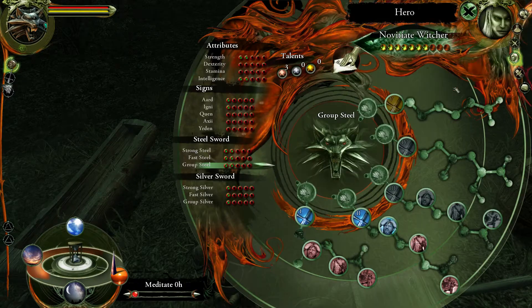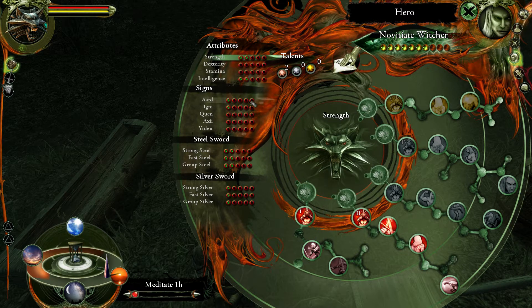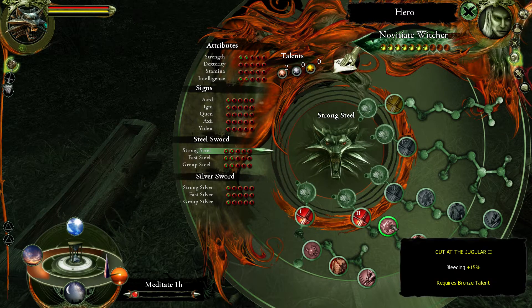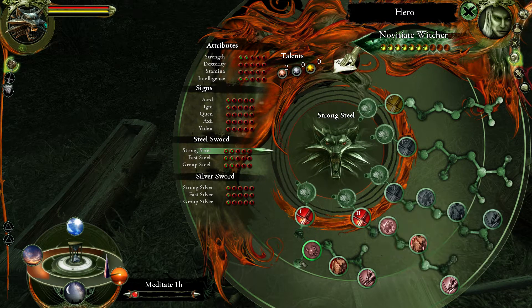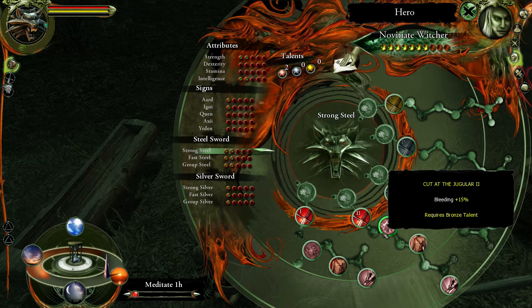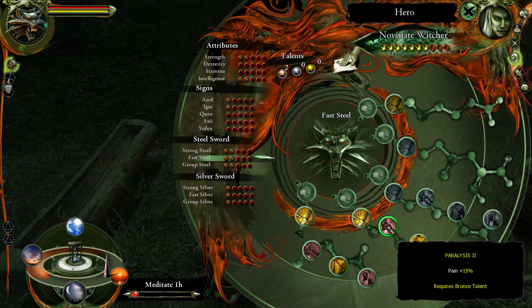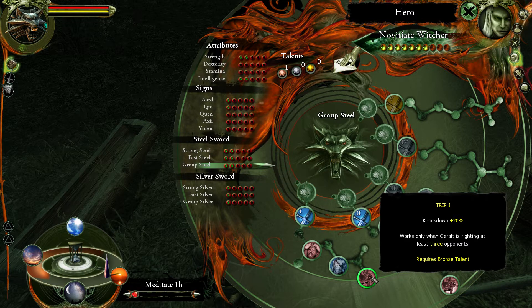I also need to increase our skill levels. Group plus damage — good. Strong plus bleeding plus damage — I already have that one. Okay, this is a half spin, that's good. And there's still another one — that's gonna be good. We're gonna go and focus a bit on our group fighting abilities.